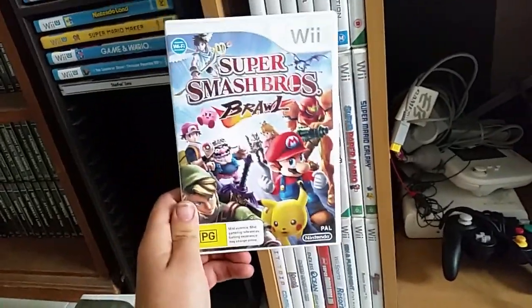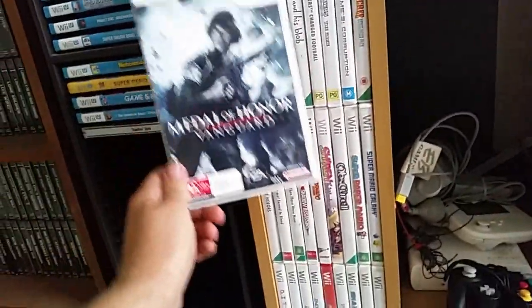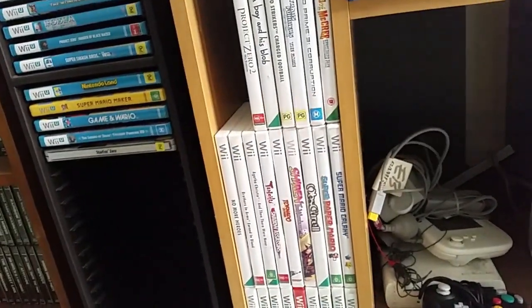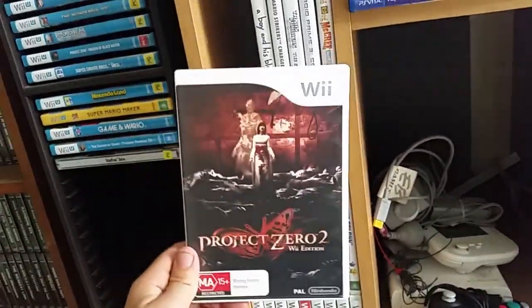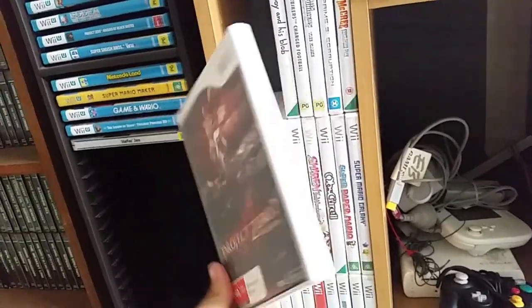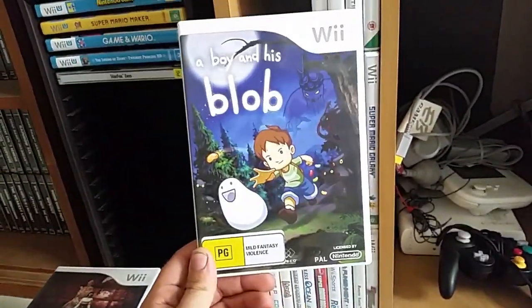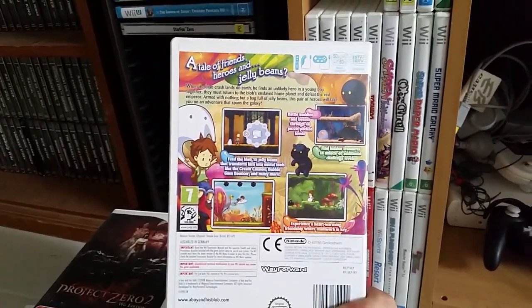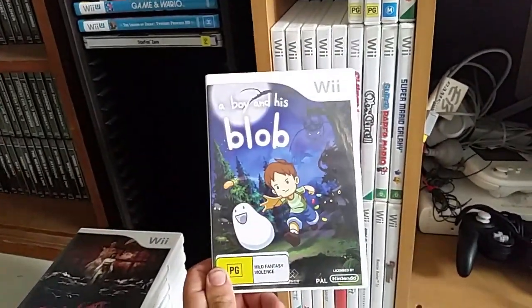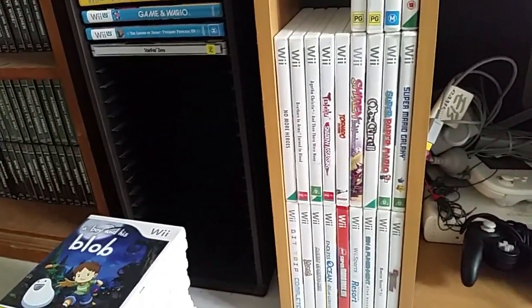Super Smash Bros. Brawl — what can you say? It's a great game, probably the best Smash Brothers game out there. Medal of Honor: Vanguard — I really enjoy this game, love first-person shooters on the Wii. Project Zero 2: Wii Edition — a series I really need to get into; the Fatal Frame/Project Zero games are supposed to be incredible. A Boy and His Blob — speaking of incredible, this is just fantastic. A 2D side-scroller puzzle platformer, a sequel to a very obscure NES game.